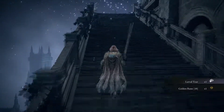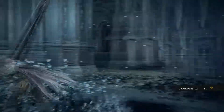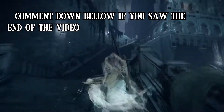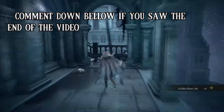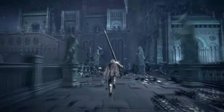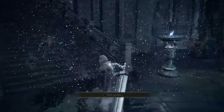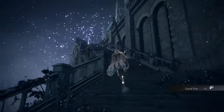For our final stop, we're going to Nokstella. There are apparently three here, but I couldn't find all of them, so we're just going to grab the one simple and easy one. From the Grace, run up all these stairs past all the Silver Tears, and at the top you're going to find another Giant Ball. Upon killing this one at the bottom of the steps, you're going to obtain another Larval Tear. I did miss out on three, so technically you could have 18.